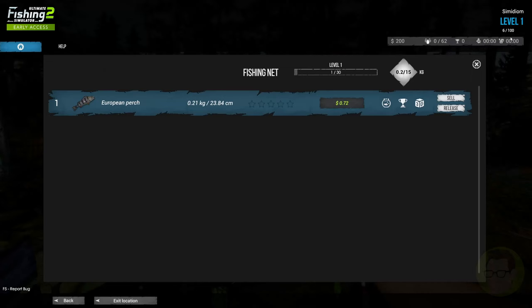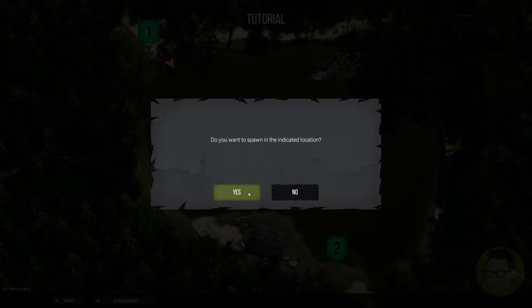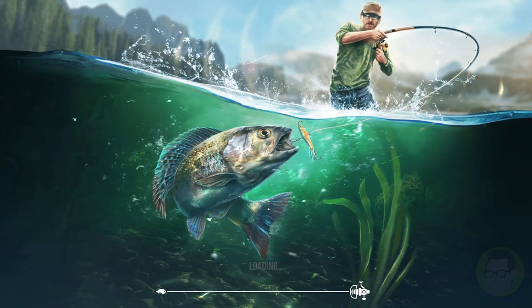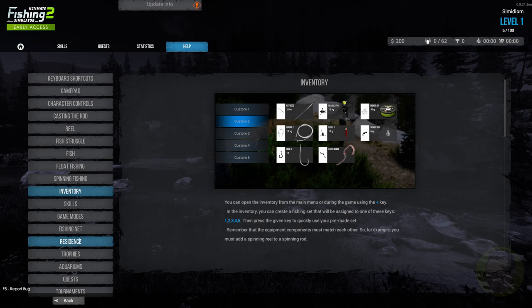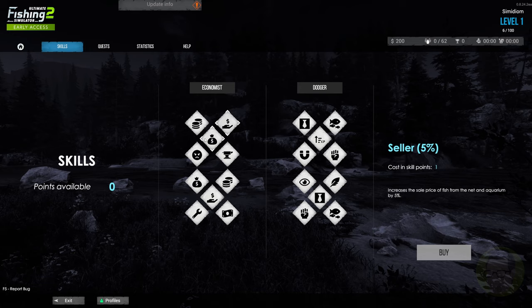We've got 'release', 'sell', 'show 3D', 'add to aquarium', and 'add to trophies'. It's a European Perch — the modeling of these fish is magnificent, it really is. We've got a few options. Let's hit the map key — fishing location one and fishing location two. Teleport: do you want to spawn in the indicated location? Yes. You can find all the information you need under the Help tab.